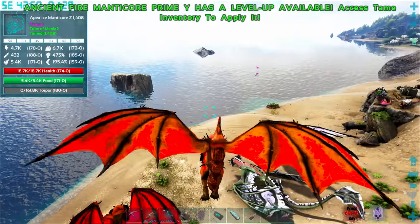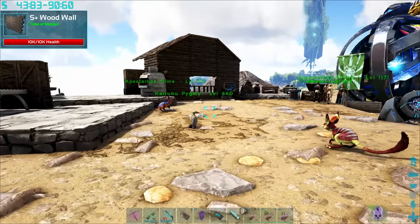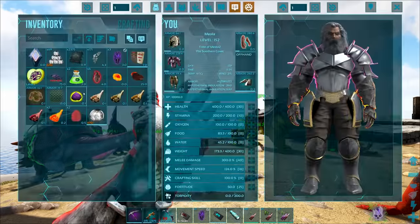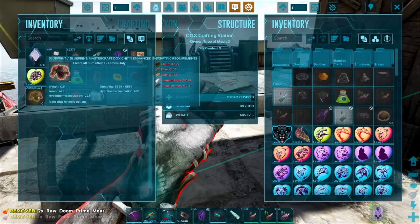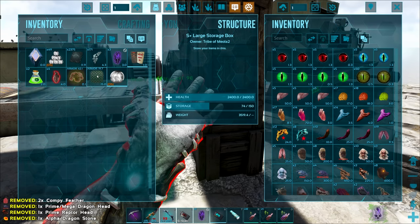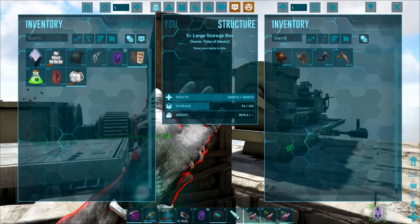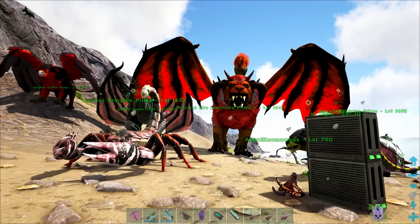All right, it's gonna be you, friend. Let me land you down here quickly. We're gonna grab a little shoulder pet — I guess it's gonna be you. We've got a bunch of health potions ready to go. I killed a prime raptor last night. We also got ourselves a chibi phoenix — I've never had one of those before, so that's really cool.